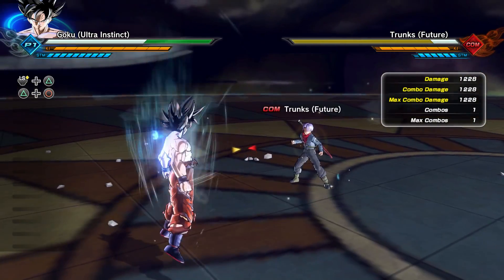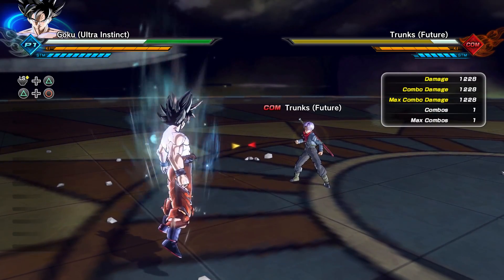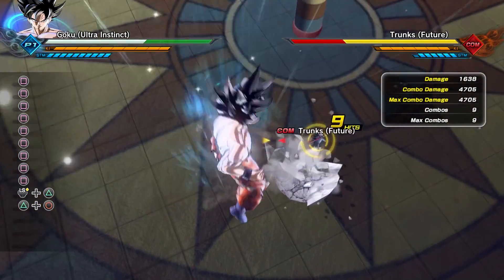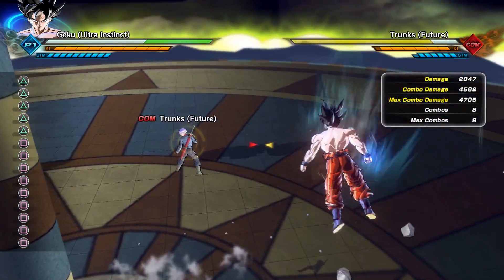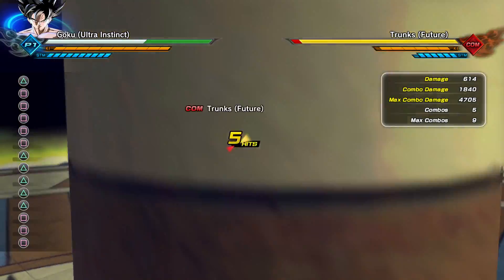Now we're on the final variation of Goku — the one without a top on — and this one is by far stronger than the other one. Let's start with the all light combo: this version of Goku's all light combo is going to do 4,705 damage — that's just an all light combo. His all heavy combo will do 4,582 damage.